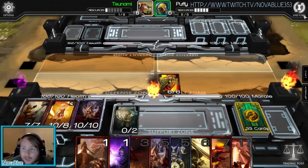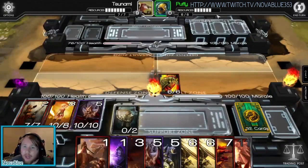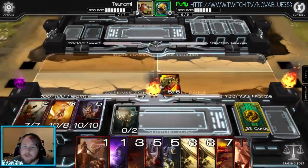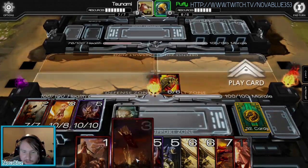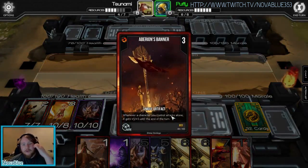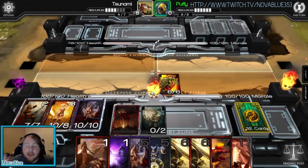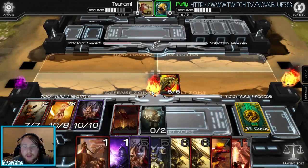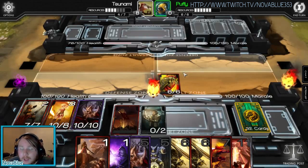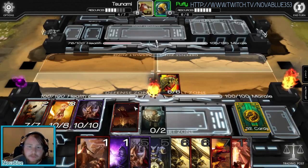Let me just end the turn to get my resources back. I'll show you an artifact card. This particular artifact gives a character you control plus 5/+5 until end of turn whenever it attacks alone. Artifact cards can be killed by certain ability cards, but otherwise they just sit there and do their job. They all have different abilities — some passive, some active.